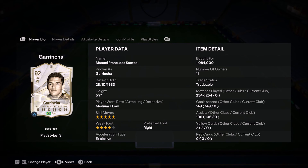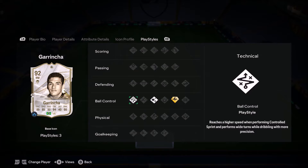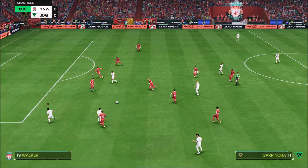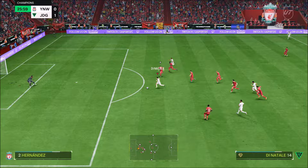Ladies and gentlemen, welcome to the video. Today we look at medium lower crates, 5-star skills, 4-star weak foot for Garrincha. Garrincha is the best value icon I have ever used in EAFC24 — not just in EAFC24, but in previous instalments: FIFA 21, FIFA 22, FIFA 23, etc. This card is ridiculous. I can't believe how cheap this card is. I don't know why he's cheap, because this is an S-tier icon.